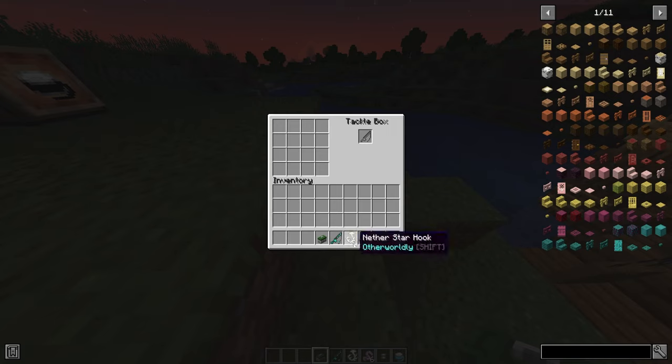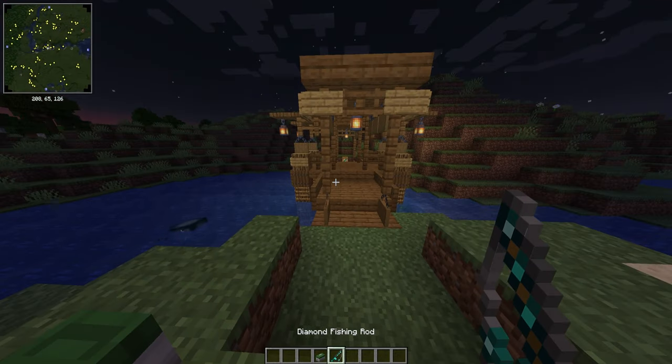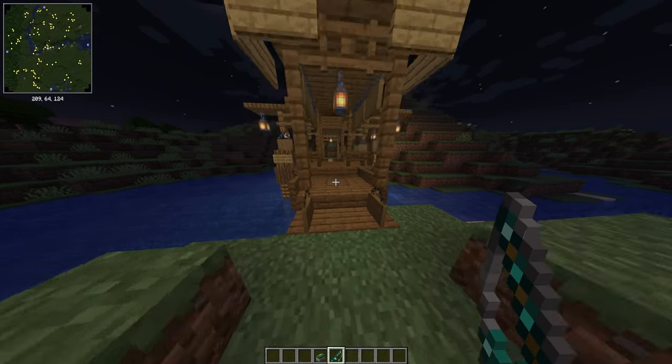Once you have it, you just open it and put all your goodies in. You put your fishing rod where it says, and it will expand the GUI. You put your hook here, your worms here, your bobber and line here, and boom — you now have your fishing rod fully upgraded.